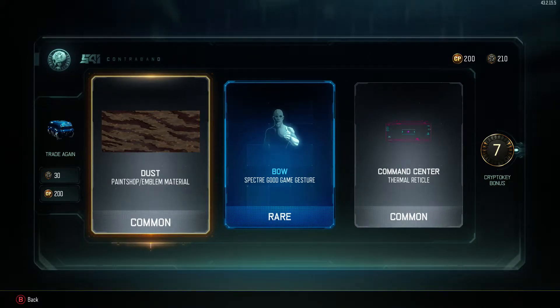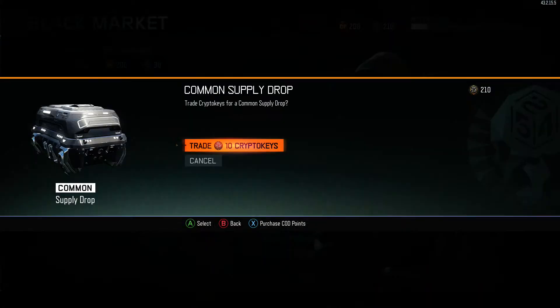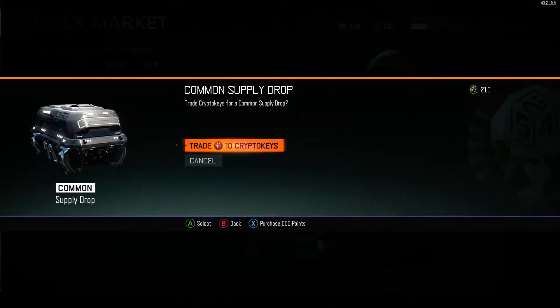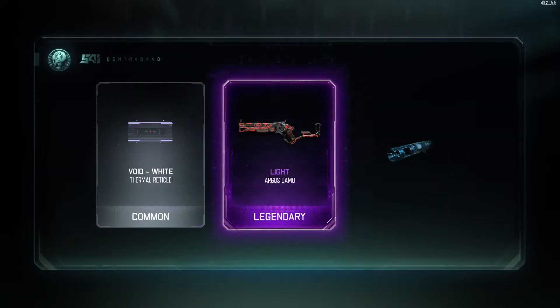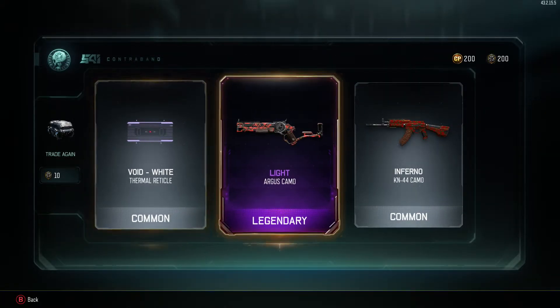Also, what they added in the Black Market is that you can just keep going and re-open right there instead of pressing A and going back each time. Now opening the 20 — actually I have enough for 21 common supply drops. They've also added new gestures and new stuff to the boxes. Oh, I got a legendary Argus camo called Light!